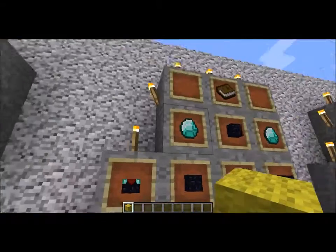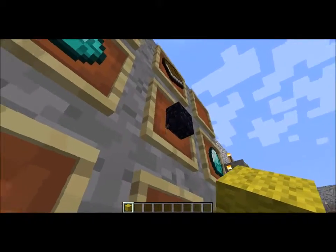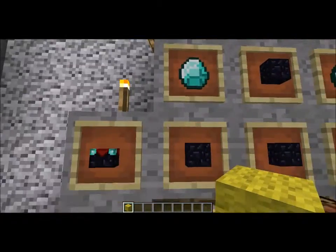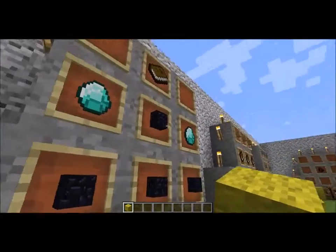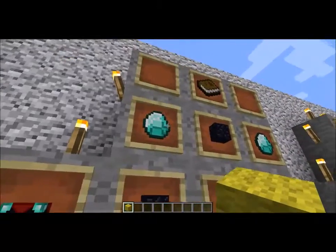Now remember, you need to have a diamond pickaxe before you attempt to get the obsidian. You need that obsidian in order to make the Enchanting Table, but you need to use diamonds to make the pickaxe so you can get the obsidian, so then you have to go back and find more diamonds. Just remember that — before you venture for this quest, you must have a diamond pickaxe.